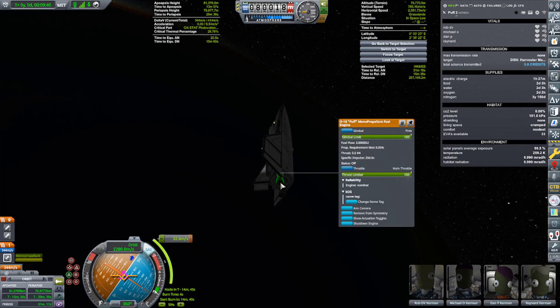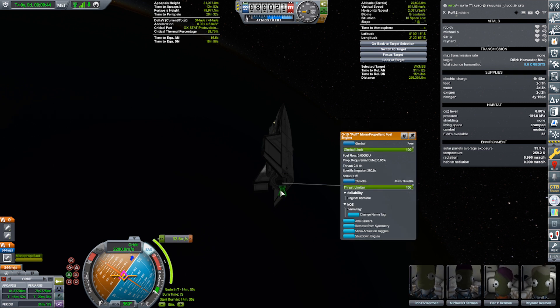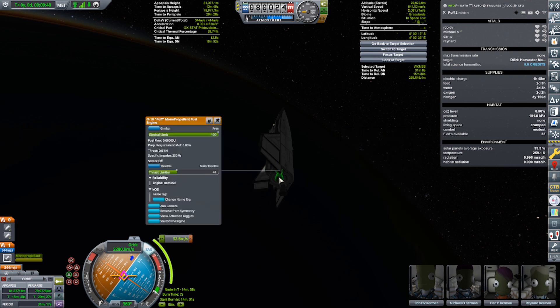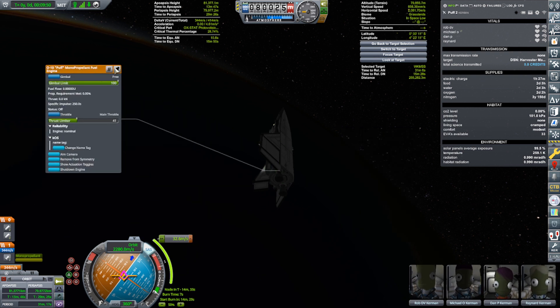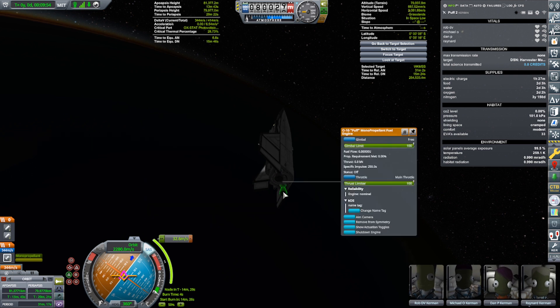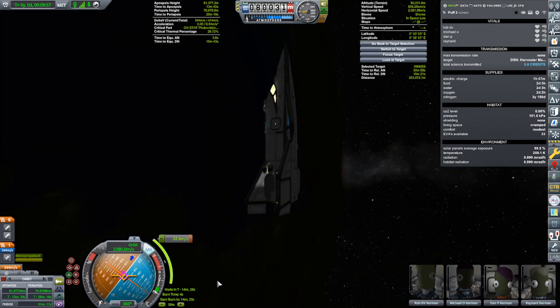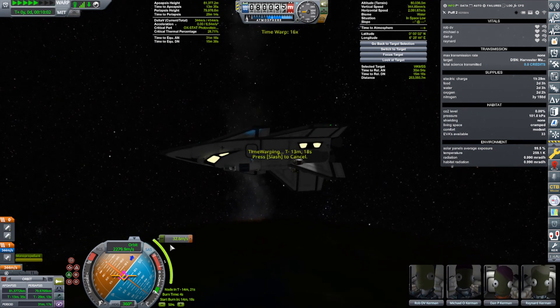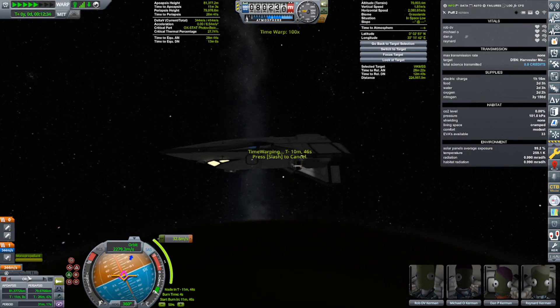I assumed changing the thrust limiter would affect both engines, but it does not affect both — that's annoying. I changed one and the other didn't change automatically. I don't like that, but oh well. Off to the station — well, first the burn, then to the station.